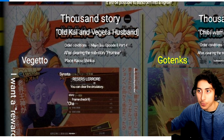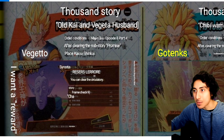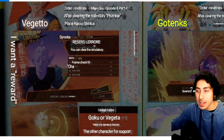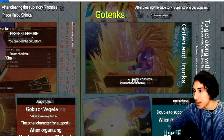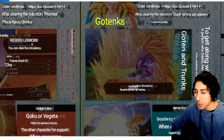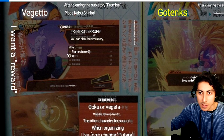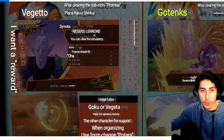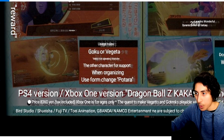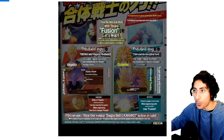The conditions are the same — Majin Boo Episode 8 Part 4. I think you help Trunks train for one quest, and for the other you have to get a magazine for the old Kai. Goku and Vegeta are set as support characters when the conditions are met. I don't need to get too deep into that — we already know what it's going to be.